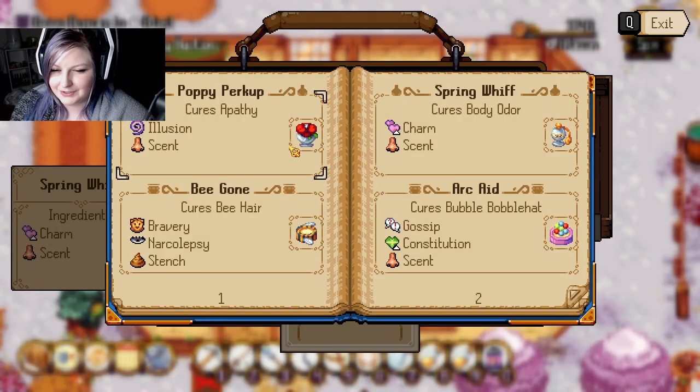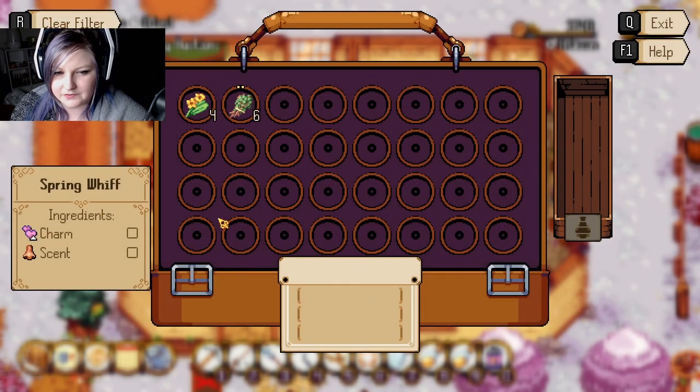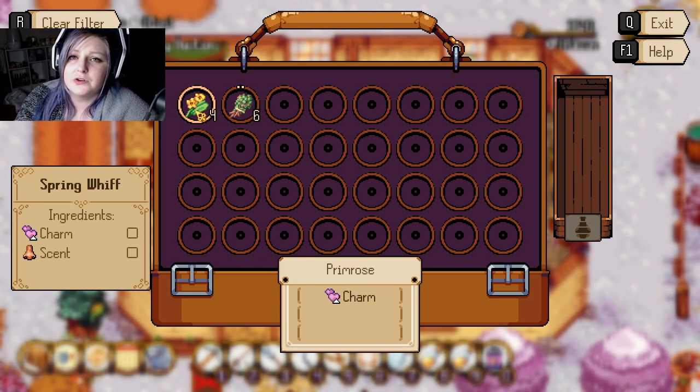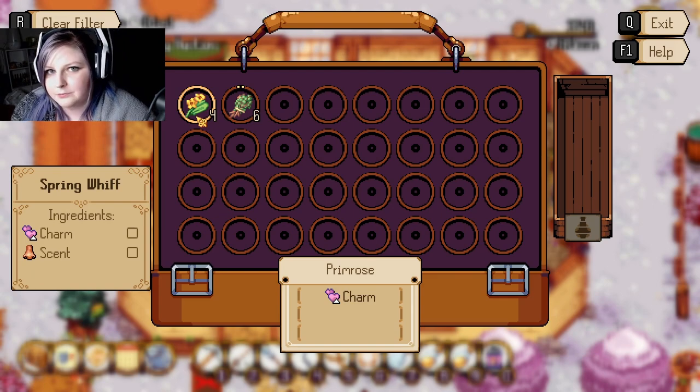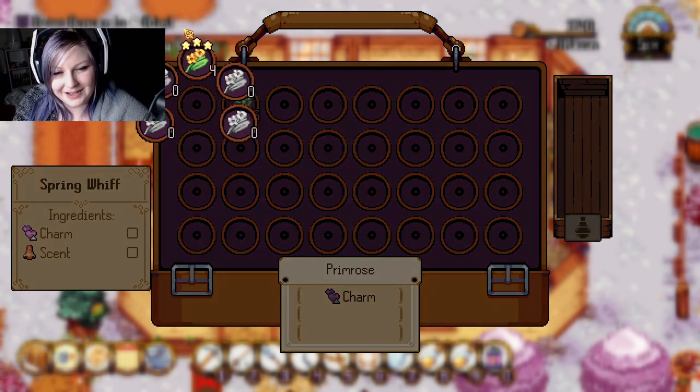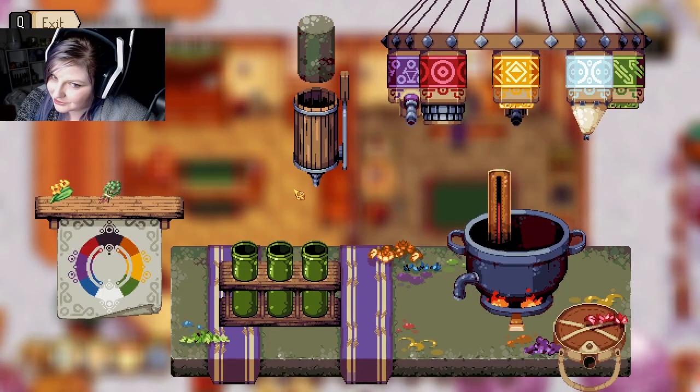We're here at my apothecary. Let's go ahead and pick a potion we want to work on. Let's do spring whiff because I'm pretty sure I have the ingredients for this. Just so you know, you can still make potions if you don't know what the actual statuses of the ingredients are — you can just make a guess and hope it works, but do that at your own risk. We do know what this one is, so let's go ahead and craft a potion.